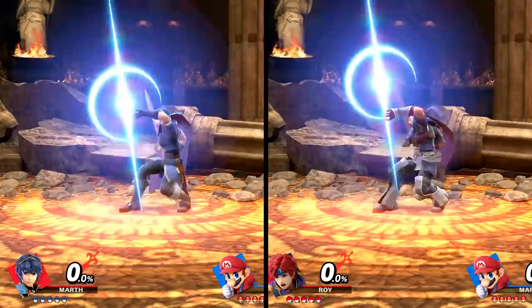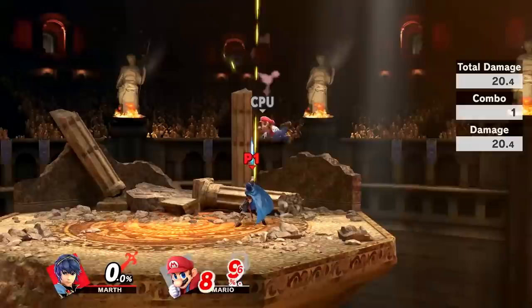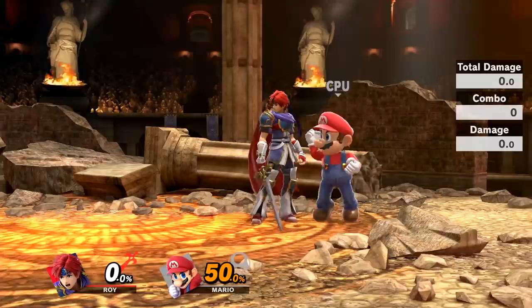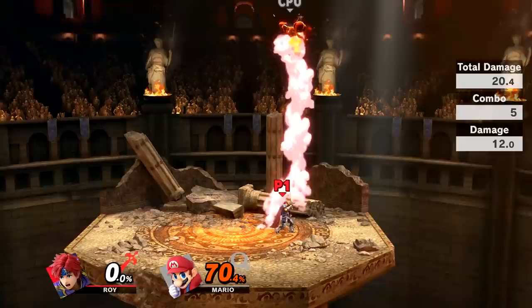Aside from the fire effects for Roy, their up smashes look fairly similar, however they are essentially different attacks. Marth's is a basic sword thrust upwards, and unless you're hitting with the tip, it's fairly weak. Roy's is a multi-hit attack which knocks grounded opponents into his burning blade, then launching them upwards. It's much easier to get better results with Roy's version of this attack due to the tipper being harder to achieve.